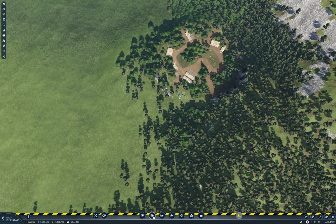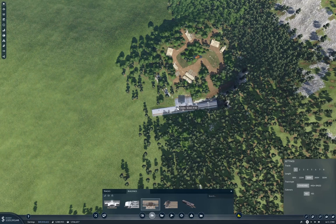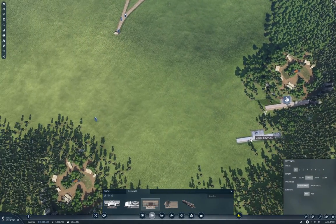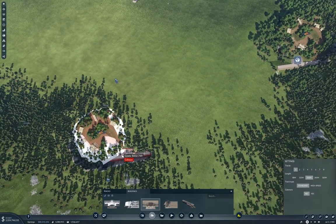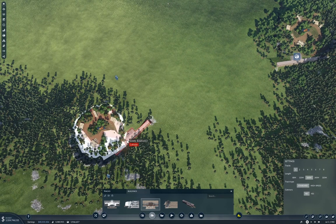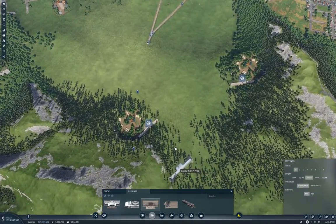That's a passenger station, you moron. Select the cargo station. There — we have a cargo station. We're going to need one over here too. We'll find a way to stash it... yeah, we'll stash it like that.